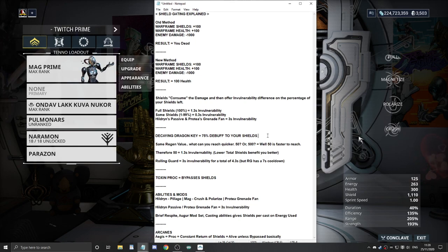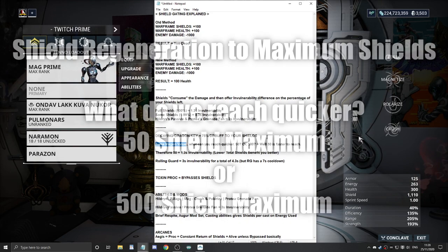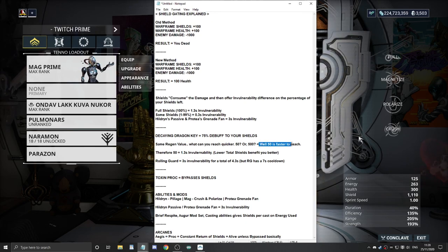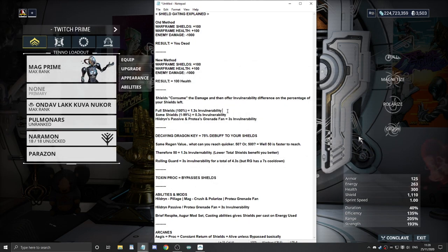Consider the shield regeneration rate from zero all the way up. What are we going to reach quicker - the number 50 or the number 500? Well, 50 is the smaller number, so 50 is faster to reach. Because 50 is faster to reach, it basically means we get more seconds of invulnerability. Why have 500 shields when 50 shields does the job and protects you for longer? We want to get to full shields as quickly as possible.